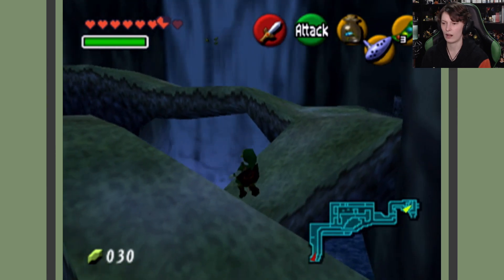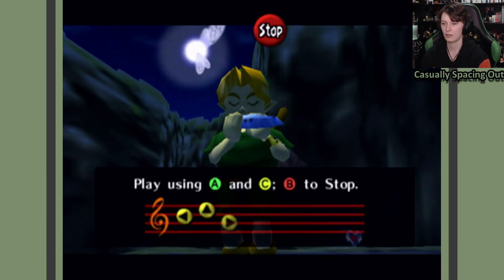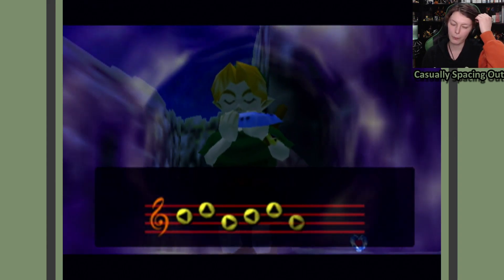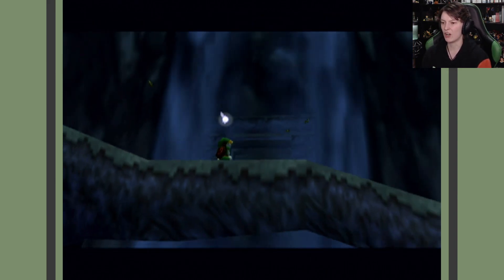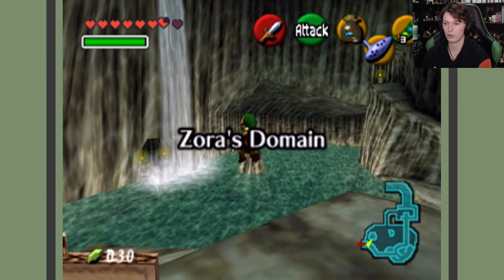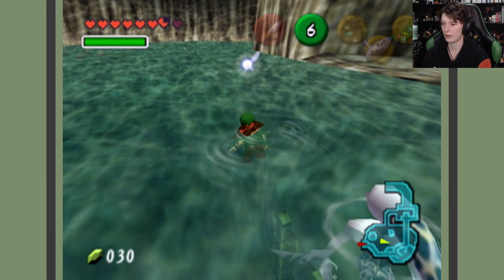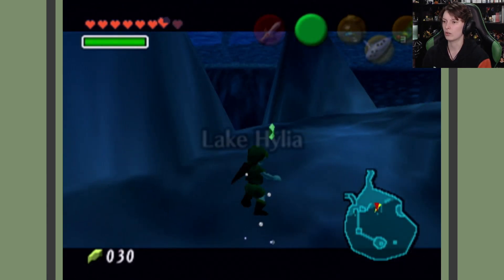First things first, let's get to Lake Hylia, which is easier to go around this way. Let me in — please awaken for me. There we go, beautiful. If we stop with the dramatic zooming, enter in here and make our way to Lake Hylia. I don't think there's anything going on in here that I need to do — I just need to make my way over this way. Let's try and make it in here. Not an issue — this is exactly where we need to be.